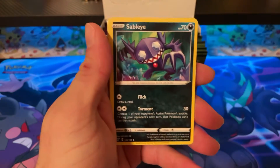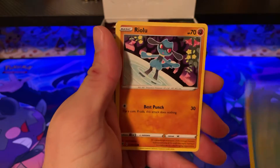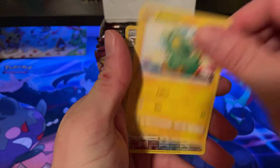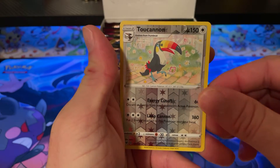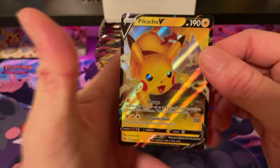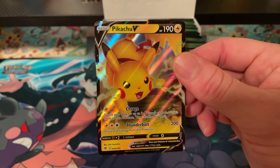Pack five: Lightning Energy, Sableye, Cramorant, Kakuna, Chudu, Riolu, Eevee, Ceedot, Electric-type, Toucannon, and Pikachu V — nice! Just need the Chunkachu next.